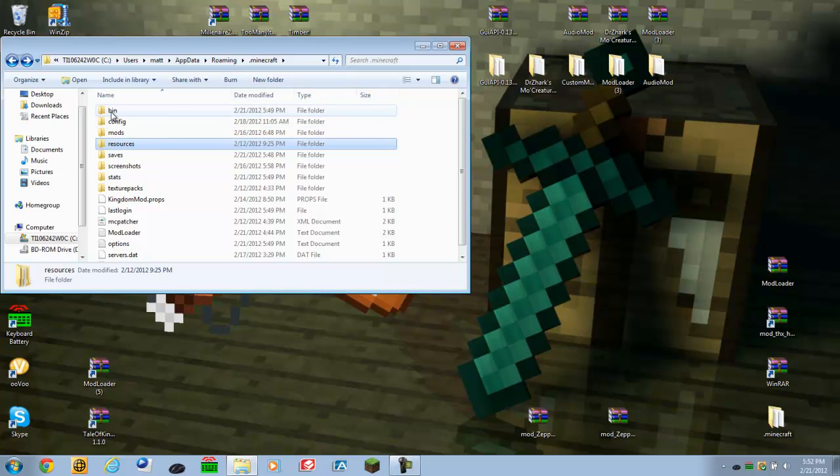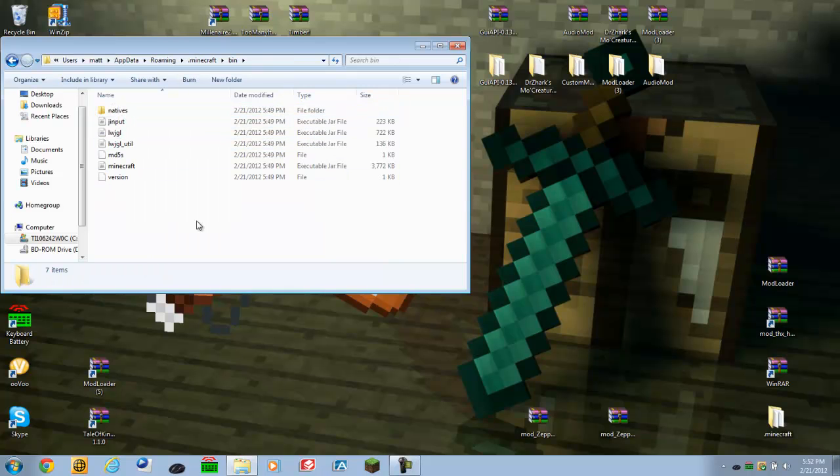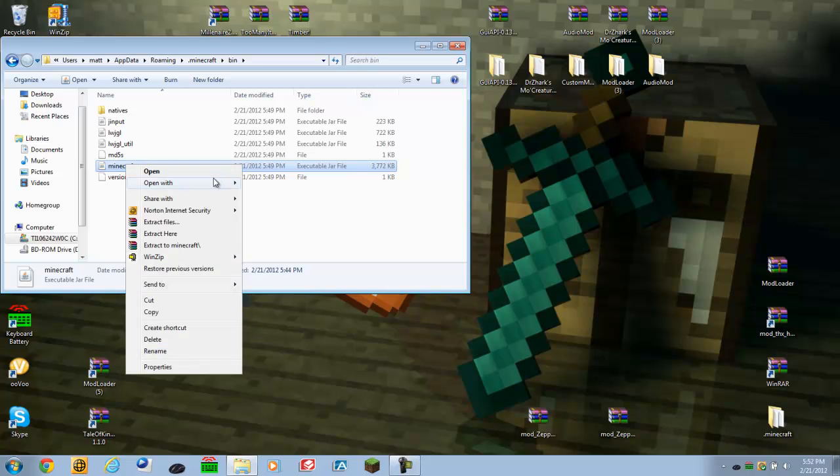Then there's the mods config. Go to your bin folder. You should see Minecraft.jar right up there. Right-click on it and it should say open with. Open it with whatever program you are going to use — 7-Zip or WinZip.